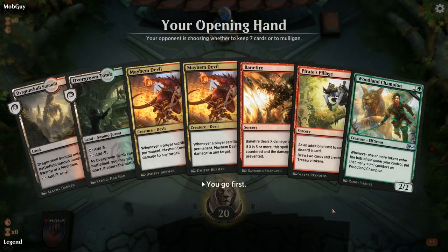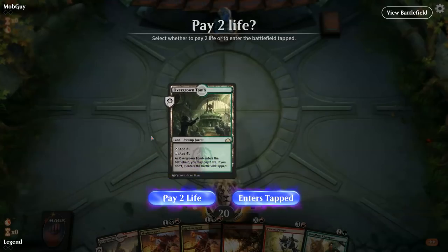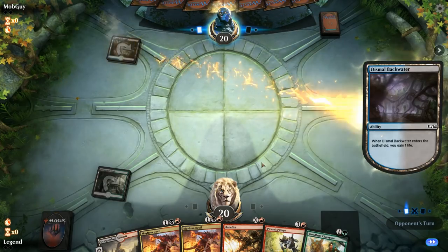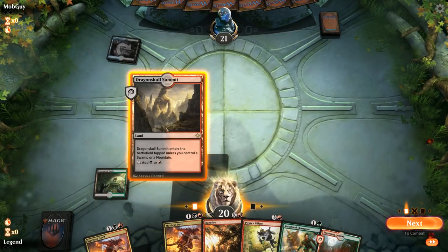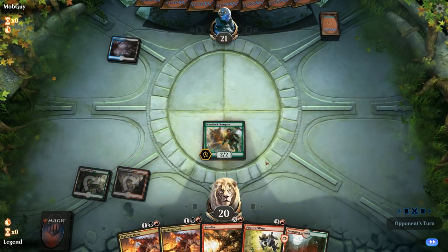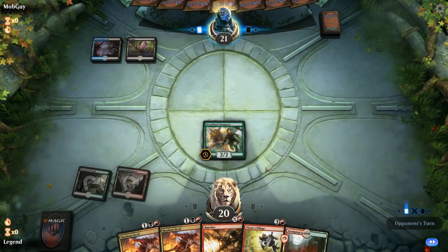We're on the play and this hand has potential if we hit some land drops. Pillage plays well with Devil and Champion, and if we draw a Chandra and a red source the hand could do some powerful things — I'll try it. Turn one Dismal Backwater — could be a blue-black control deck or some sort of Soul Tie Field of the Dead deck. Just a Swamp for now, and a Thought Erasure takes one of the Devils.